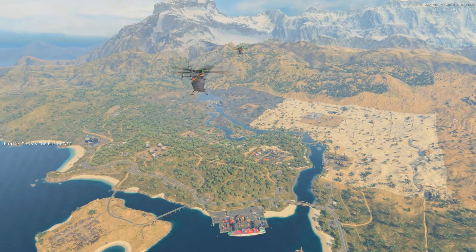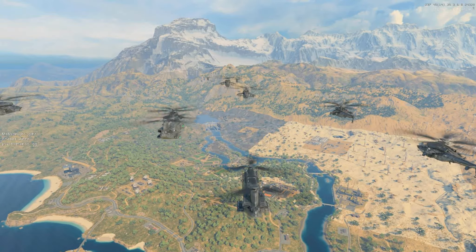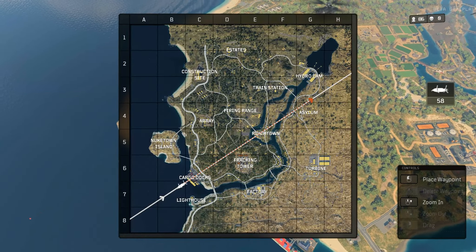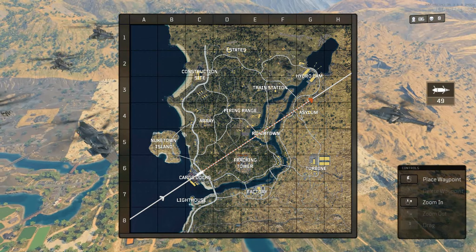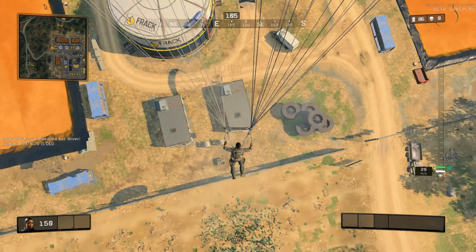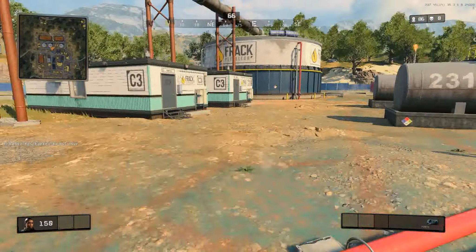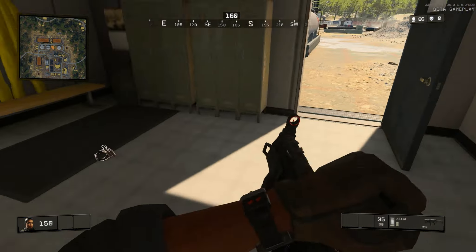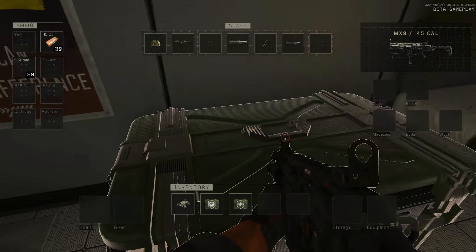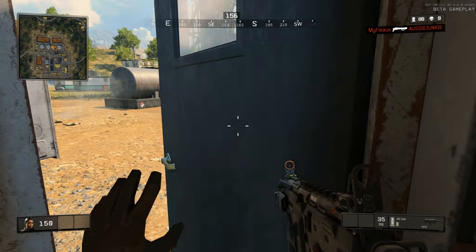Alrighty, let's do this. Pacify the mission area. Why shall we go this time? Let's go to Fracking Tower. Please be a gun near here. Let's go in here. Yes, alrighty, we're all set. Oh, my control car — drone, drone drift. I don't know what they're called. Alrighty, let's give this a go.